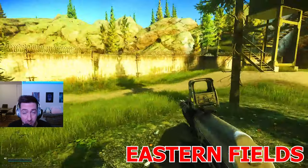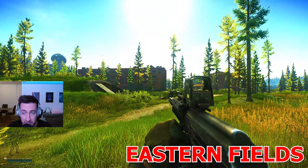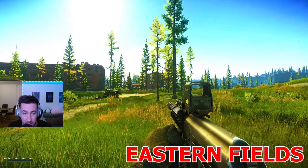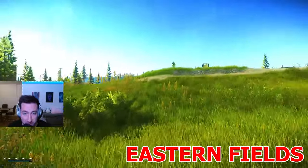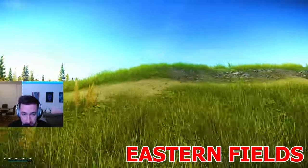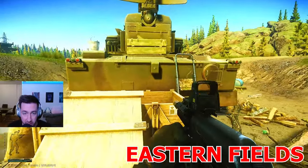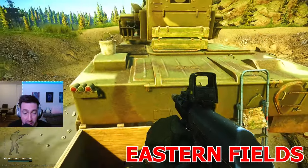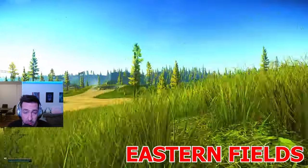We start at the hole in the wall by the mountains scav extract. We have the Black Pawn building and Black Bishop building nearby. Headed towards the tank, our first military electronic spawn is right on top of this tank here. It is a rare spawn but it's worth checking if you are spawning or extracting there.